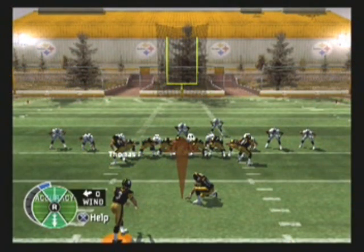Creating better field position can help improve your Madden game on offense and on defense. In Madden 2007, EA has taken the ability to create better field position to a whole new level by adding the fake field goal punt play.